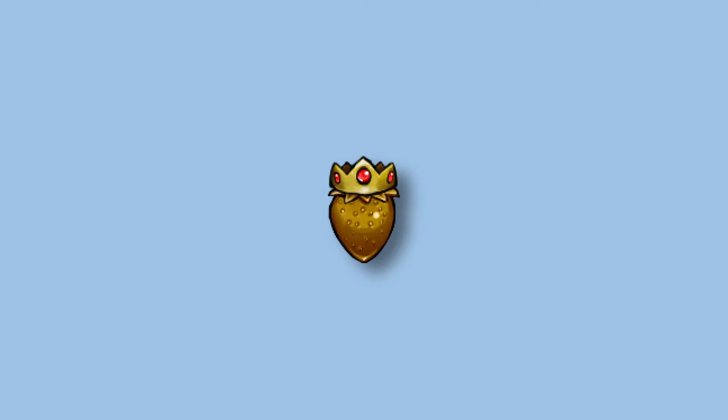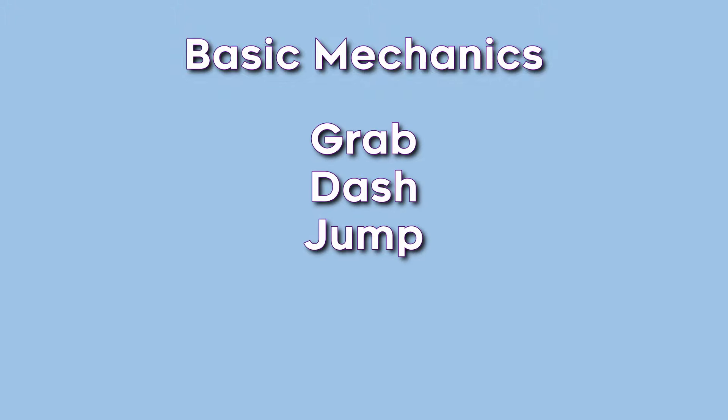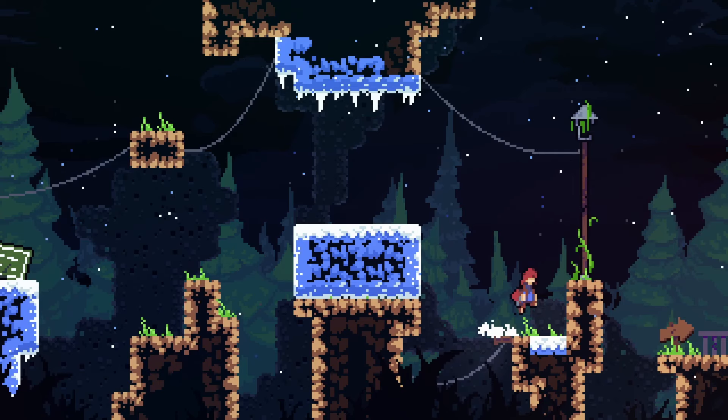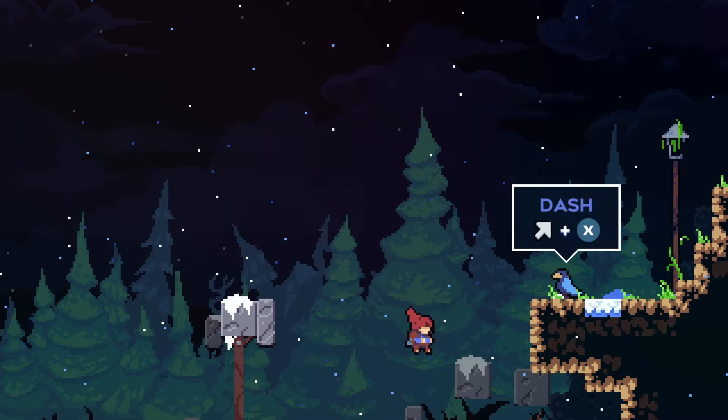Whether you're trying out levels deathless or finding ways to be as fast as humanly possible— people have beaten this game in 26 minutes! Anyway, this game has achieved a ton of popularity solely due to the simple yet in-depth mechanics it has to offer. The movement in-game may only introduce three simple mechanics when starting off, but do not be fooled. In Celeste, the three mechanics the game teaches you right off the bat are grab, dash, and jump.